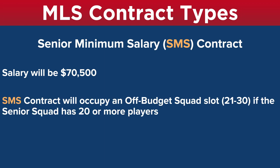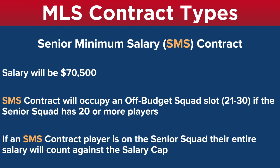SMS contract players will occupy the off-budget squad — slots 21 through 30 — if the senior squad has 20 or more players. It could be that you have two open slots on the senior squad and you have five SMS contracts. That means two of your SMS contract players will go to the senior squad and three will go to the off-budget squad — it just allocates it. If an SMS contract player is on the senior squad, then the entire $70,500 salary is going to count against the salary cap.